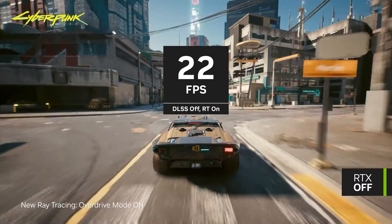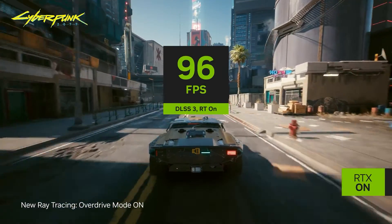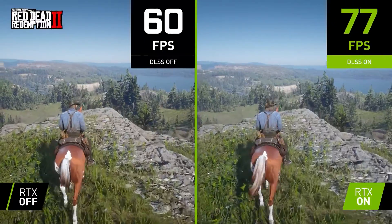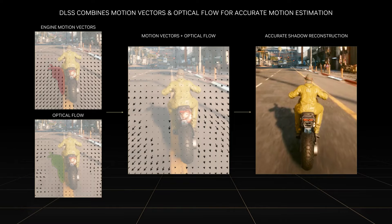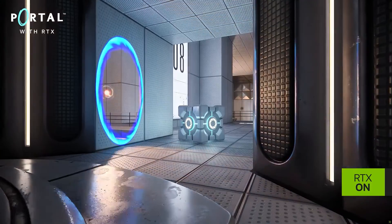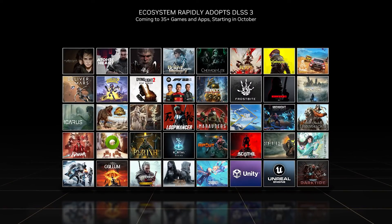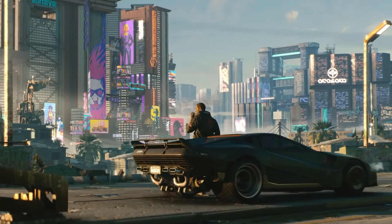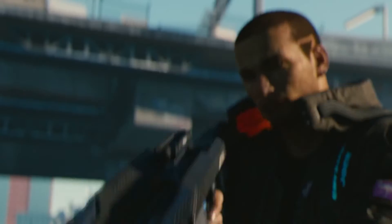Of all the new features and enhancements in the GeForce 40 series, the biggest and most exciting is clearly DLSS 3. DLSS 2 does a great job of speeding up frame rates in hard-to-run games, but DLSS 3 is far more ambitious — not just upscaling frames but creating all-new frames on the fly, with Nvidia claiming up to four times performance improvement over native rendering. As DLSS 3 is a brand new feature, we could only test it on a small number of titles, although Nvidia has announced that more than 30 titles will be adding support imminently.